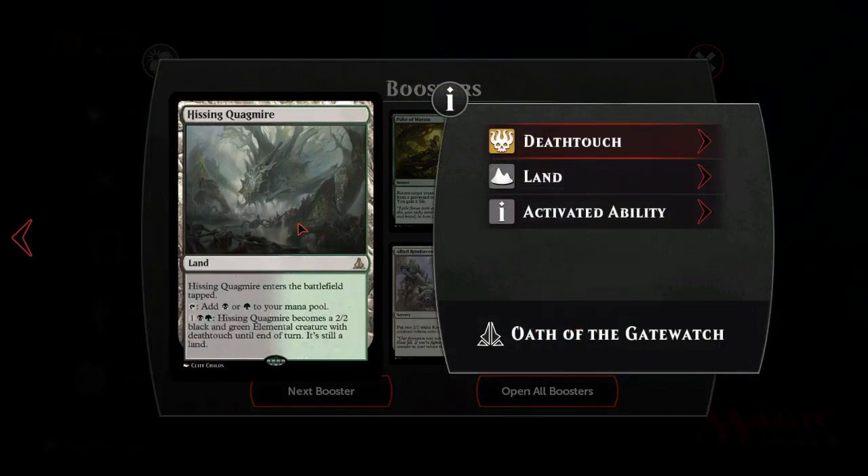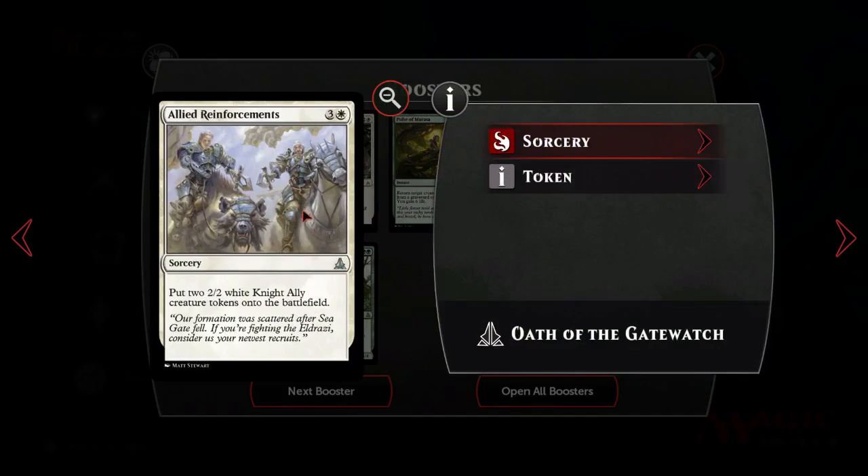Another Hissing Quagmire - that's awesome! Good gets, we've been getting some really good stuff. Allied Reinforcements is okay but I made the ally deck and I don't think it makes it.